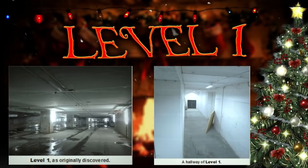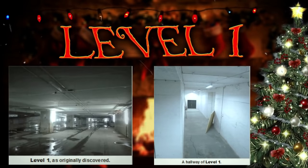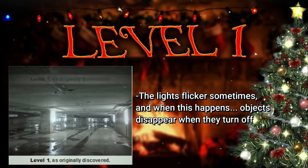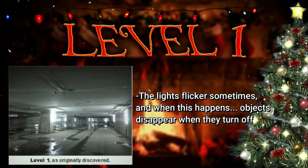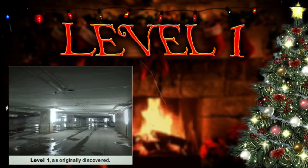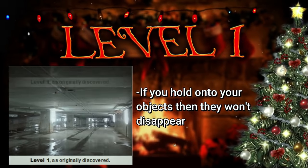A weird quirk about this level is that there are strange, crude drawings and paintings of an unknown origin that appear on the walls and floors. They sometimes change how they look and sometimes disappear when you're not looking at them. Just like level 0, sometimes level 1 can experience light flickering. When this happens, supplies often vanish when the lights flash off and entities also spawn then. These creatures tend to avoid areas with lights, so just hang around in a bright spot and you should be good. It's also been found that if you actually hold onto objects, they don't disappear — they seem to only disappear when they're just laying by themselves.